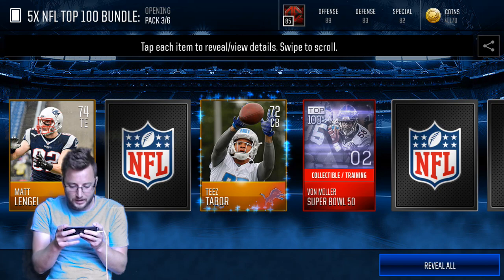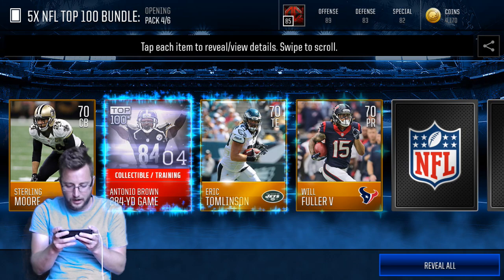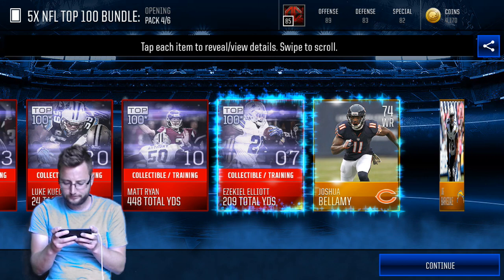Vaughn Miller, Super Bowl, Ezekiel Elliott and no elites. Matt Ryan to close off our final one there. Pack 4 gets us zero elites still — zero elites. I don't think we've got any elites in this whole bundle. It's unfortunate.